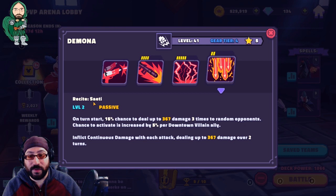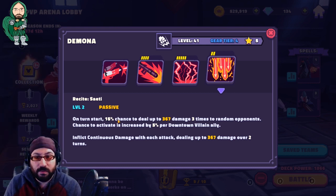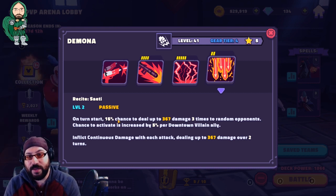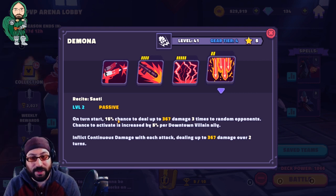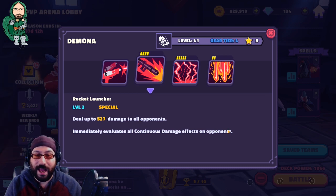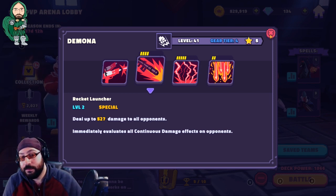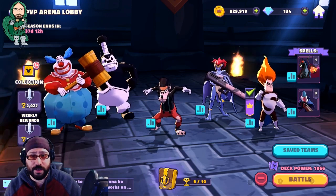Her passive, called Recite Sadie, gives her a 15% chance on her turn to hit three people or one person three times. The chance to activate goes up by the number of Downtown Villains on the team, so with a full team it's roughly 35%. Each hit inflicts continuous damage dealing 365 damage over two turns. So sometimes right before her turn, she puts continuous damage on one, two, or three people, and then her special does extra damage on that turn — potentially a ton of AoE damage. Plus, she's a Gargoyle with a Rocket Launcher, so she's cool.